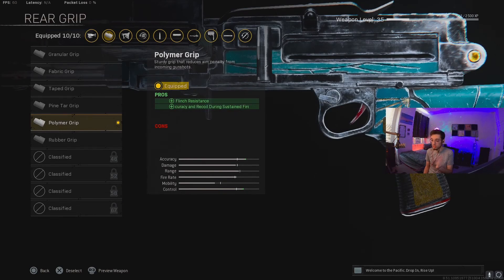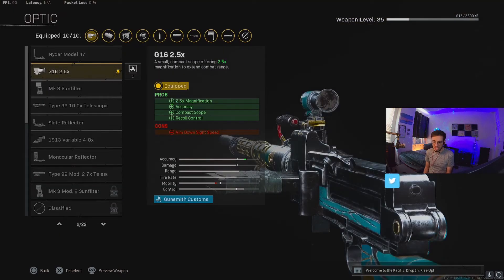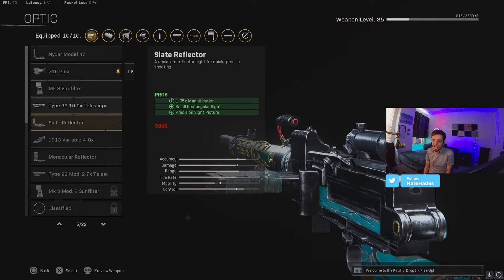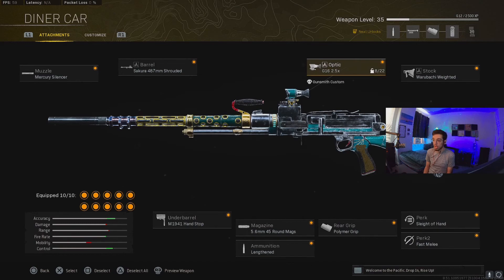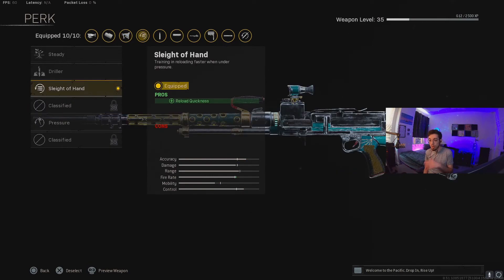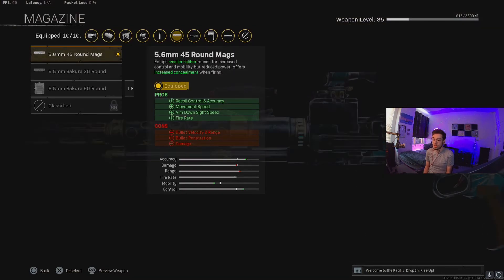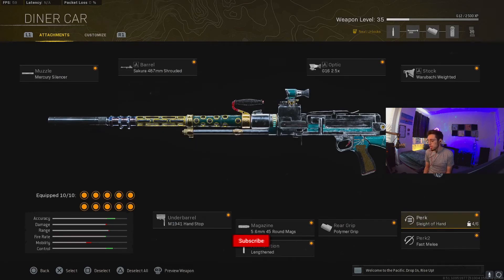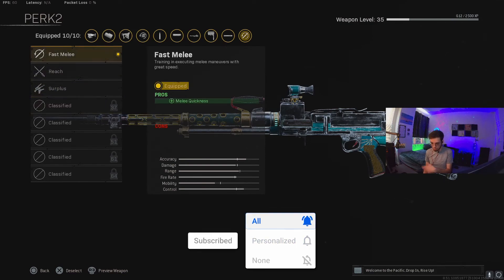For ammunition I use Lengthened. Right now I'm using the Rubber Grip but I'm probably going to switch to Polymer, because Polymer for accuracy during sustained fire is super clutch. For the optic I was using the 2.5x with the crosshair reticle, but if I had it higher leveled I'd probably end up using the 3-6x SVT PU Scope. For the stock I use the weighted one — I think this is probably going to be the best stock for accuracy during sustained fire. For the perk I use Sleight of Hand because it is only a 45 round mag, so that helps a lot.